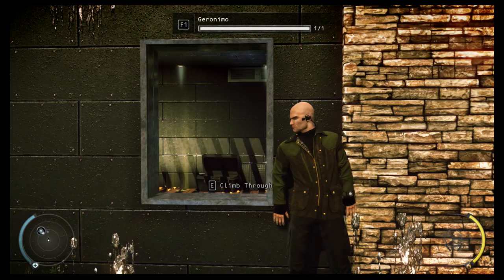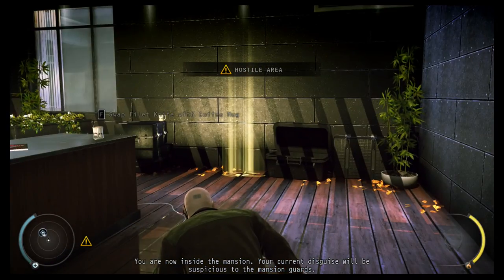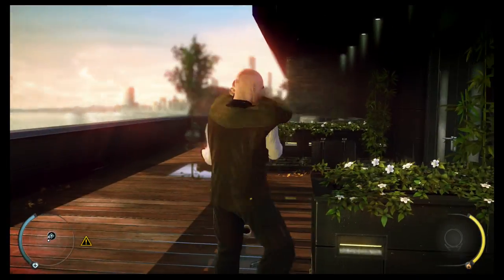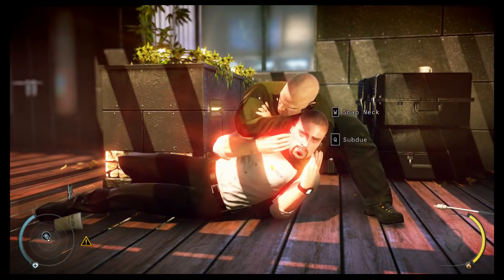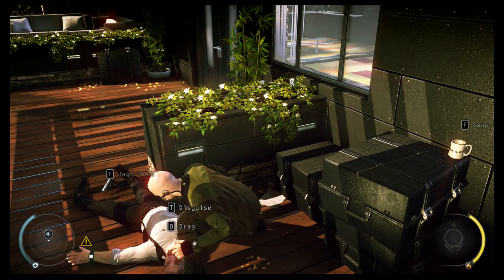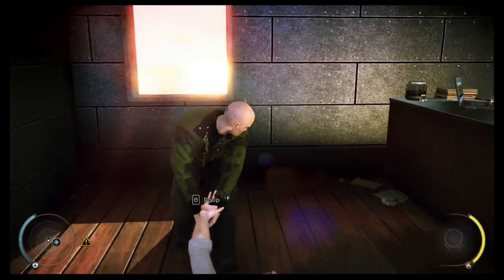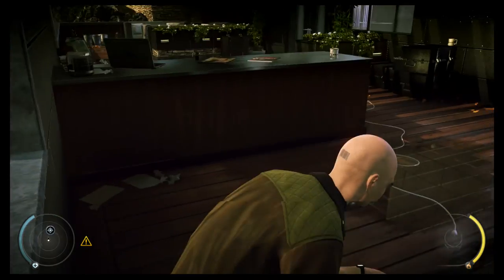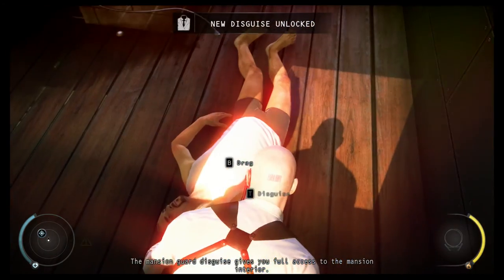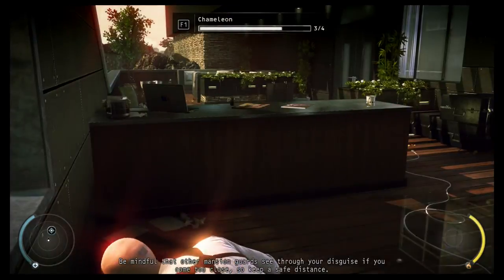You are now inside the mansion. Your current disguise will be suspicious to the mansion guards — either find a new disguise or try to remain undetected. I didn't just choke him out, I don't know why. Well, hold on — I want to take his disguise first. The mansion guard disguise gives you full access to the mansion interior. Be mindful that other mansion guards see through your disguise if you come too close, so keep a safe distance.